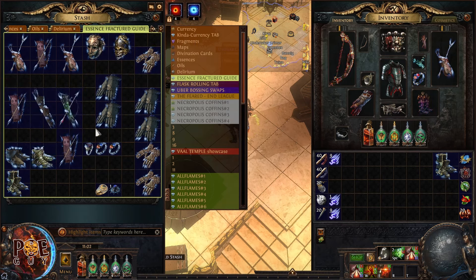Now we have five modifiers, so I can put an exalted orb. I apply the exalted orb and pray I get maybe an attribute or a resistance. I got something not great, but it still has value. These gloves can now be sold for four divine orbs — from just 20 chaos orbs invested.